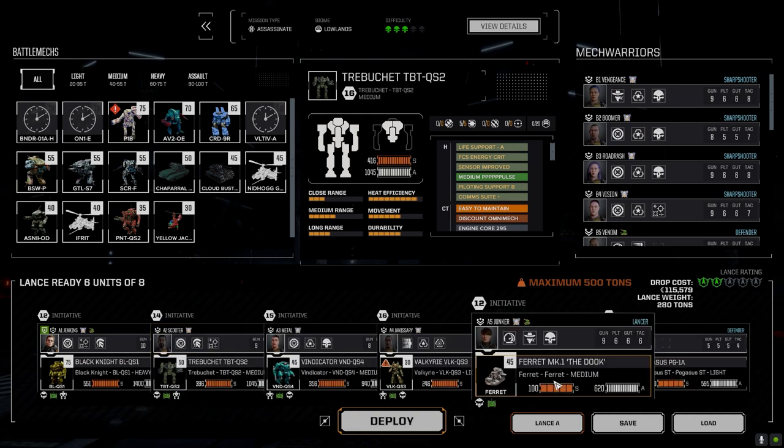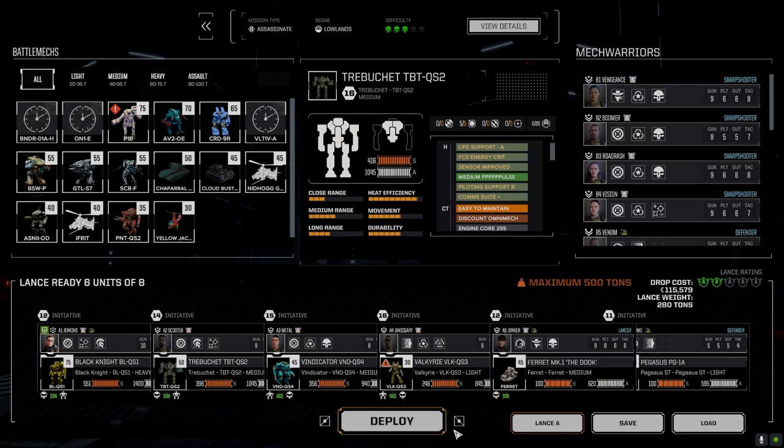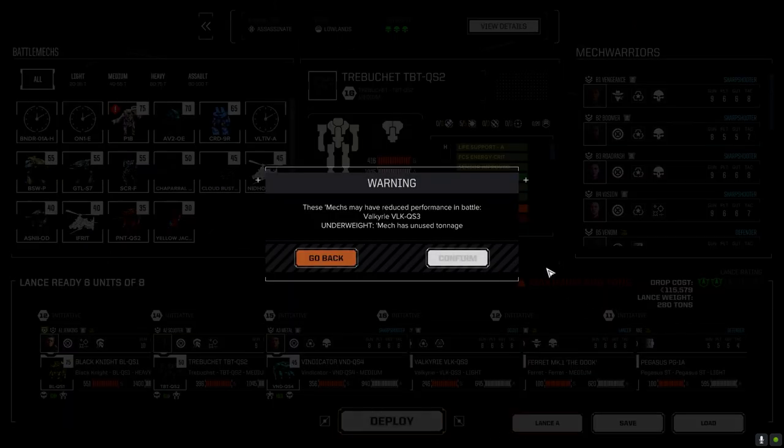We'll leave everything as it is — the Duke and the Pegasus are going to stay in this lance. I brought forward enough parts to put together another Cloud Bus, and rather than going the laser version I went with the Mydron version — the AC5 Mydron. The Nidhogg came forward too, so we have an Efreet and a Nidhogg — I'll probably run those two together in the heavy lance eventually. For now I think this lance is pretty good; the two fast vehicles offset the two slower mechs nicely.